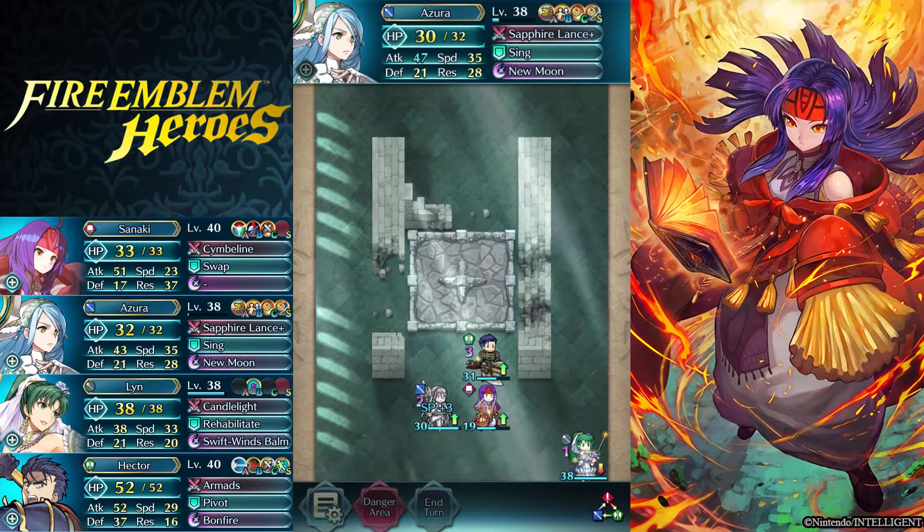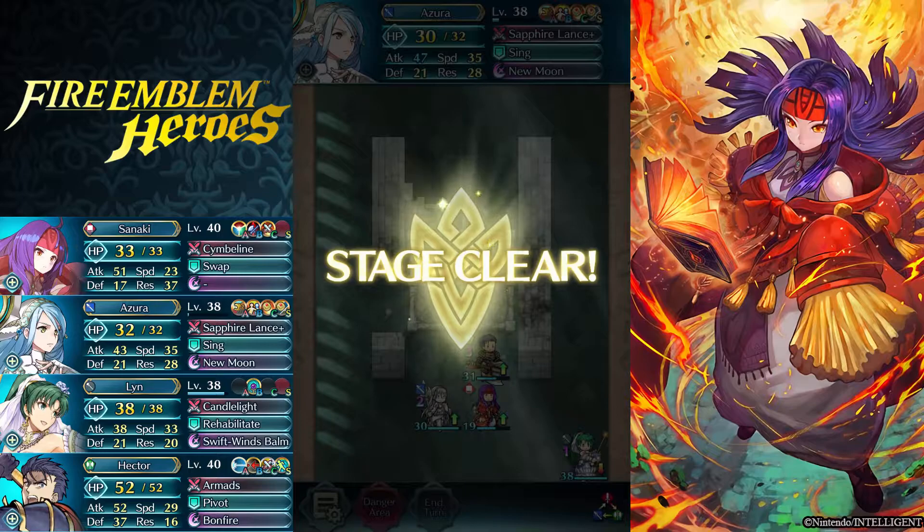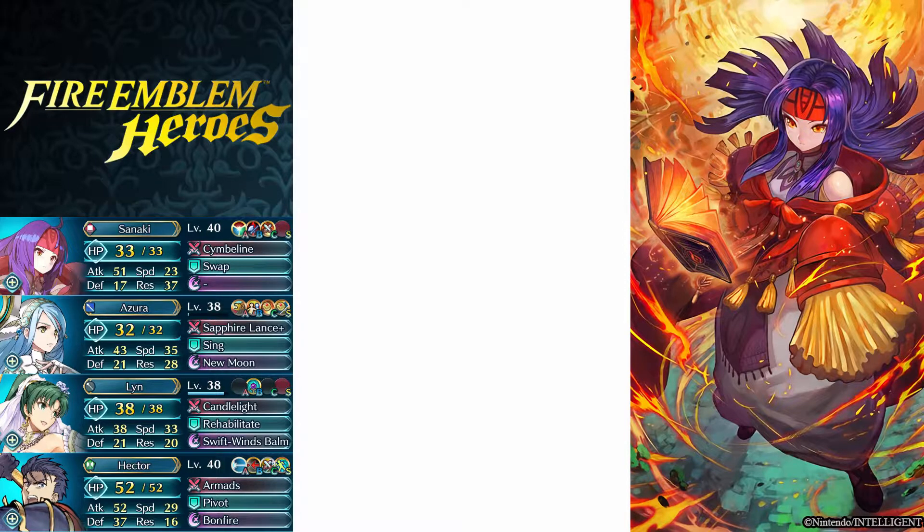That was the run. It's not too bad. Just remember: red unit with Axebreaker, a singer or a dancer, and a green unit that can handle the blue units and the archers. And then a white unit — well, you don't even have to use a white unit. That last slot you can use for anything. But yeah, this is the combination I went with.